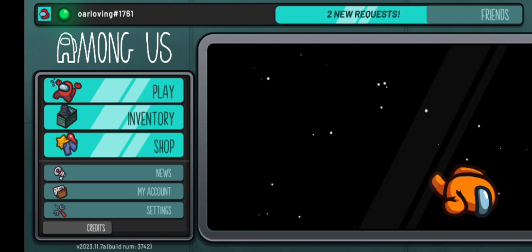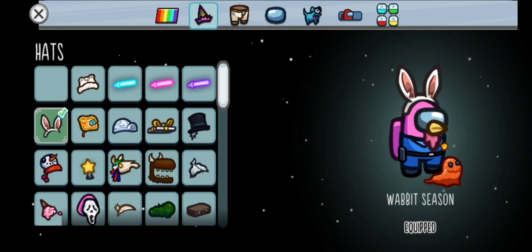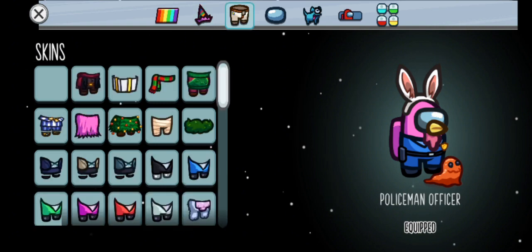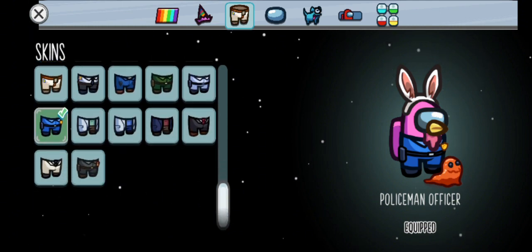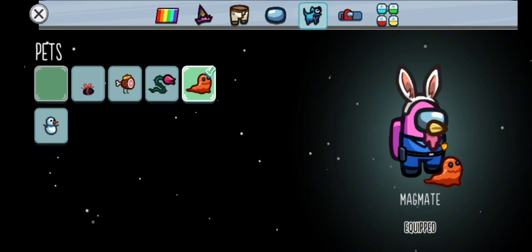Before we start, I am going to be going through and showing off what I've got going on in my inventory. Here's what my character currently looks like. Here are the hats — I'm not gonna be going through to click all of them, but what I have currently equipped is the Wabbit Season. Most of these I've got in either Cosmocubes or within the store. For the skin, that's the policeman officer outfit, and for the visor, we have this little chicken beak with the turkey gobbler thing on our chin, called the Chimkin.